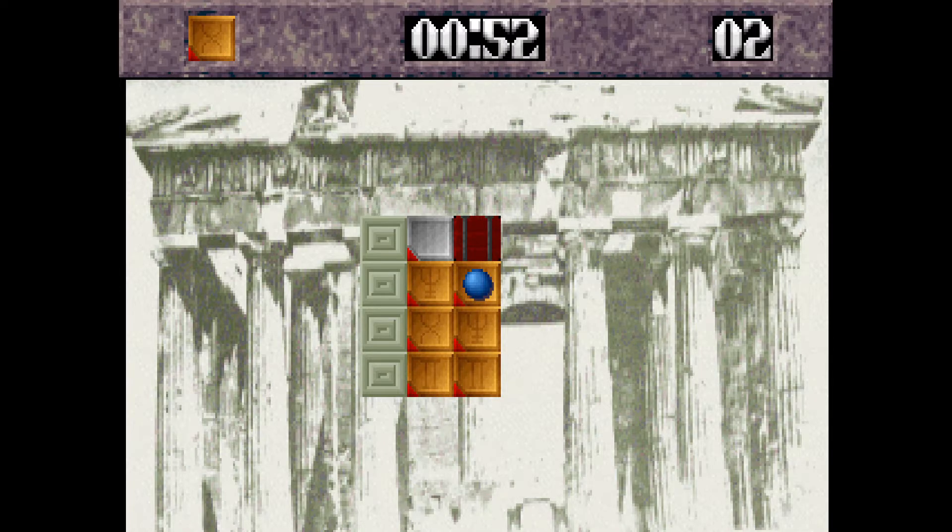Oh no. This is where it all goes wrong for James. Can we move adjacent? No, we can't. The numpad does nothing, and we can't seem to turn that over to that block. Those patterns won't match. And we've reached the absolute limit of my puzzling capabilities. There is a time limit, speaking of limits, and I'm gonna run out of time here.